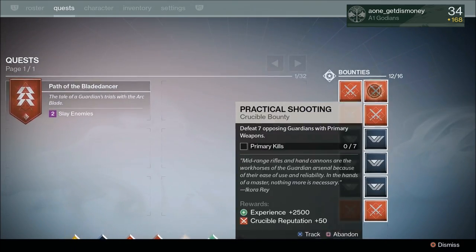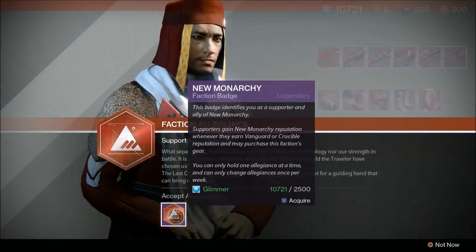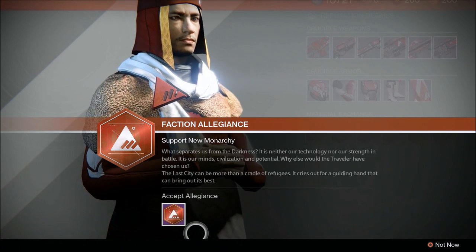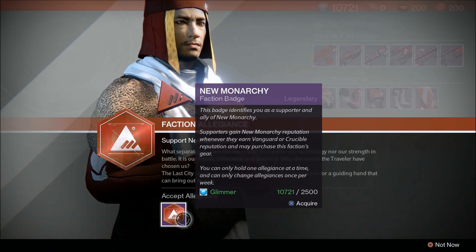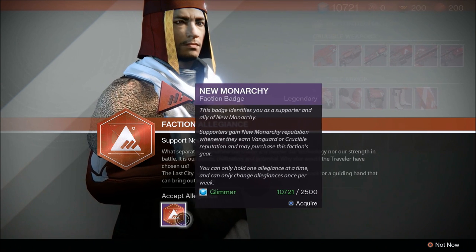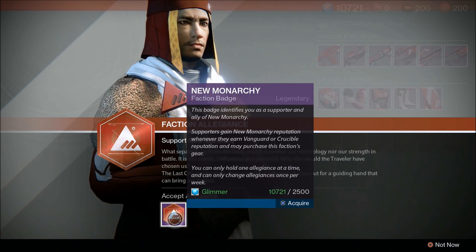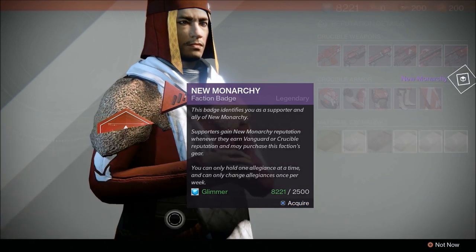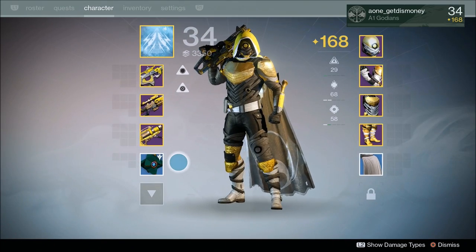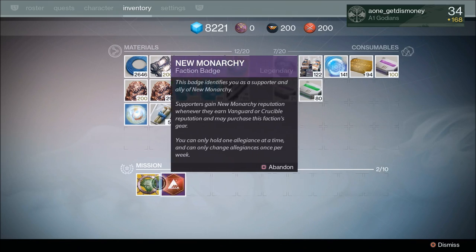Another thing I wanted to quickly point out is if you go to one of the faction vendors, you'll see a faction allegiance pop up, which gives you the opportunity to pledge your allegiance to that faction for one week and it costs 2,500 glimmer. So that way you don't have to wear one of the faction marks, bonds, or cloaks in order to gain reputation with them. And if for any reason you want to change your allegiance, you can just go to your inventory and abandon your allegiance.